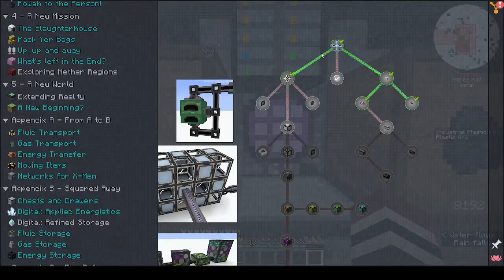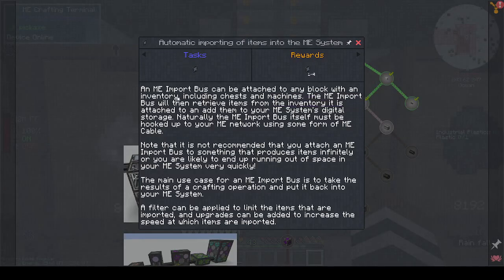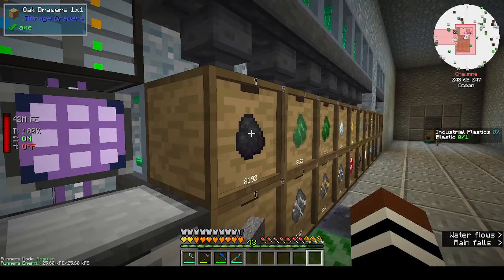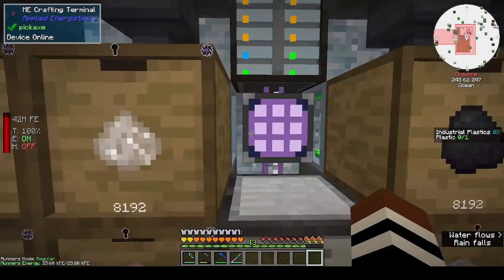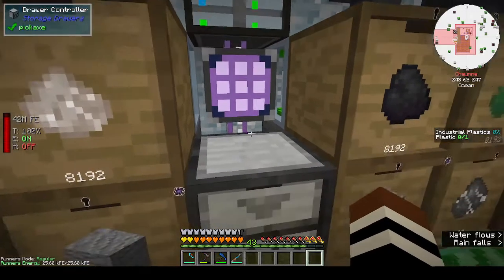An ME import bus can be attached to any block with an inventory - I've already done that. It will retrieve items from the inventory it is attached to and add them to your system's digital storage. It must be hooked up to your ME network with some form of ME cable. It's not recommended you attach an ME import bus to something that produces items infinitely or you're likely to end up running out of space. These have a void upgrade so they're not infinitely producing - it gets to the limit and then voids the rest, so that should be okay.